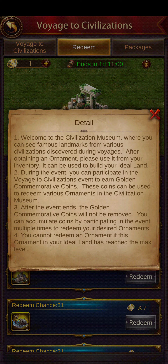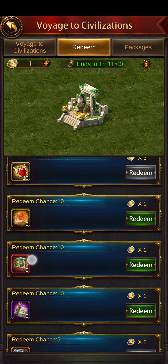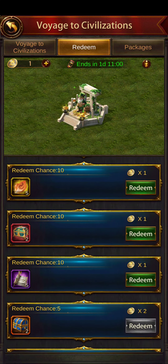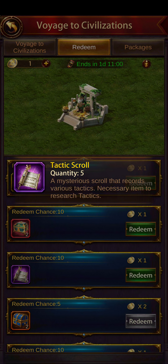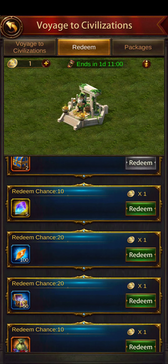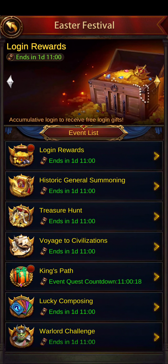The best part is these coins are not removed — you can accumulate them for future events and redeem them when you have enough. What I don't like is there are some other items in the pool, but I wouldn't call them useless — they are useful, just obtainable other ways. So I'd rather focus on accumulating coins specifically for the buildings.